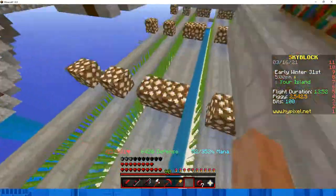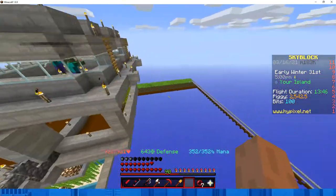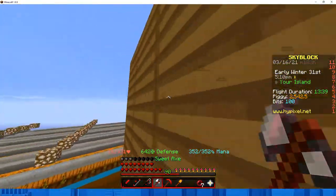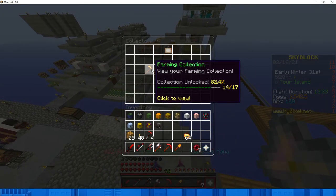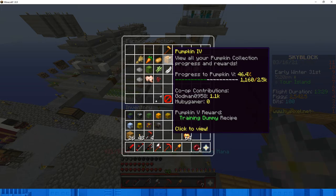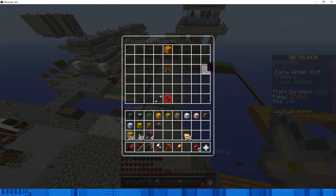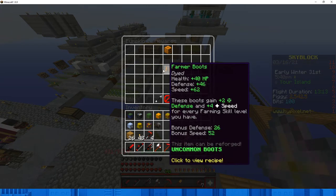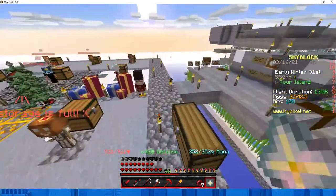You also want to make a small sugar cane farm and a small pumpkin farm. If you go to collection, then farming, and buy items from the bazaar, you can work toward farming collection level 9, which unlocks farmer boots. They're not that hard to make and go for around 150k to 200k, so that's a good profit method.